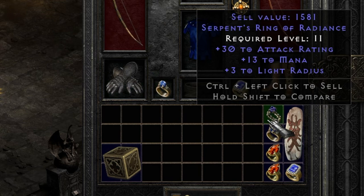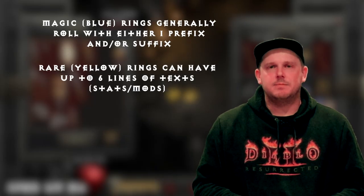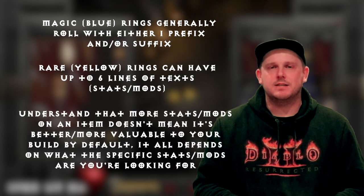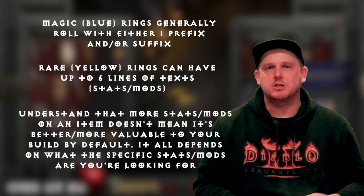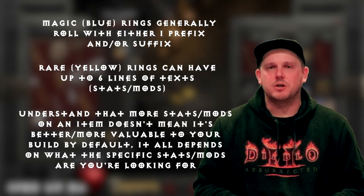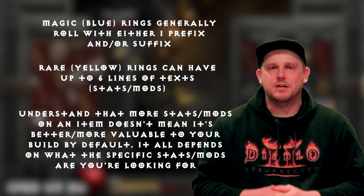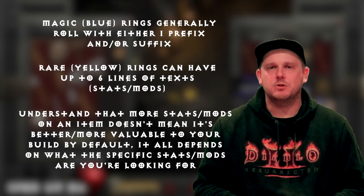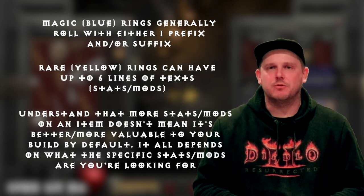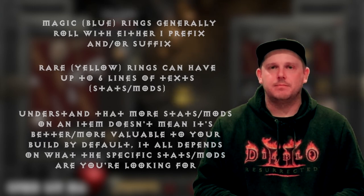Please let me know in the comments if you know whether rings can roll more than three mods. A rare yellow ring has the potential to roll with up to six mods; however, keep in mind that just because it can roll more stats doesn't mean it's automatically better. A rare ring could have up to six lines of complete junk, whereas one or two lines of text from a magic ring might be exactly what you're looking for, bringing a lot more value to your build.